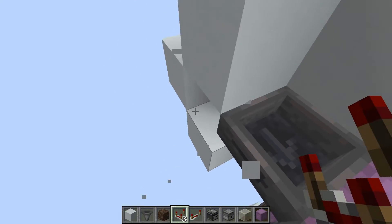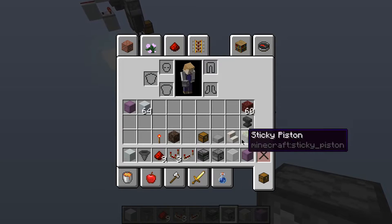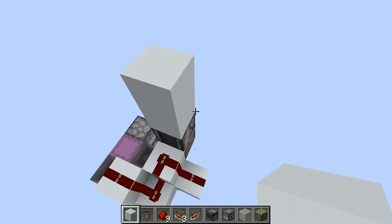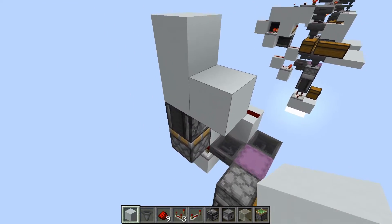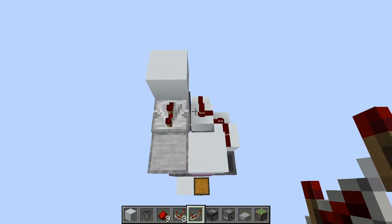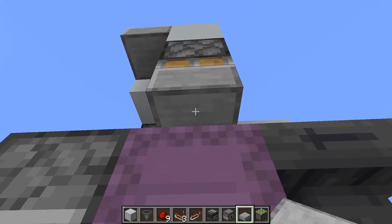Place comparators pointing out of the hoppers on both sides, then redstone dust on the four connecting blocks. Place a piston pointing straight up against the block, then an observer pointing straight up, skip a block, place another block on top, then come out a block and place a slab since there's a chest underneath. Add a repeater on two ticks, then redstone dust leading down. Place a sticky piston pointing straight down with a slab on the face.